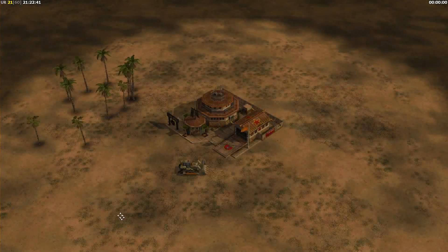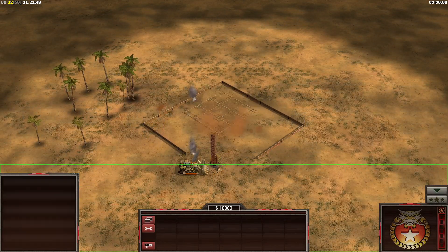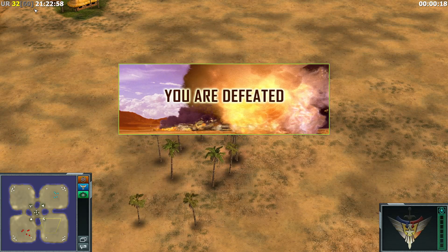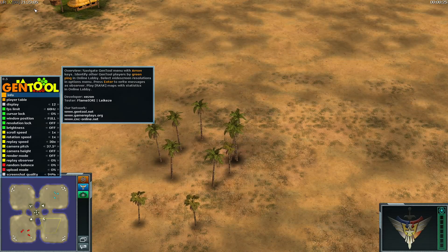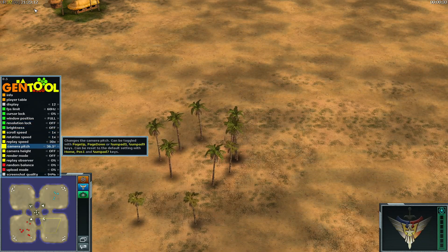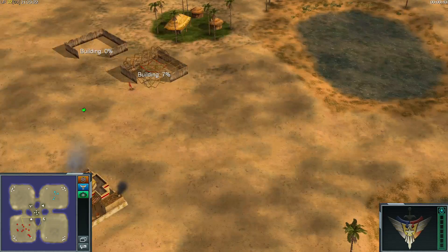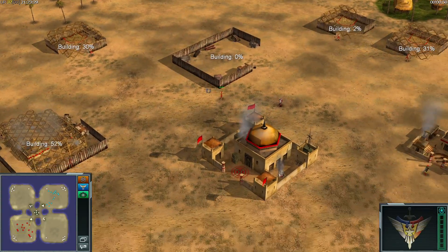If you want to try out the Advanced AI mod yourself, there is a link in the description down below. If you want to have the control bar pro — the thing on the bottom right — there is also a link in the description down below. I also have gen tool installed. This is the clock on the top. Gen tool makes a lot of things better. For example, you can do crazy stuff with the camera and change the resolution in the options much more easily. I highly advise getting gen tool as well. The link is also in the description down below.